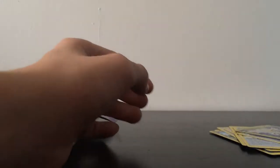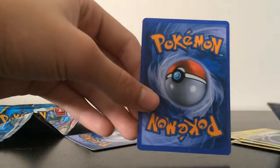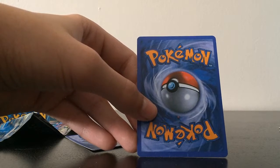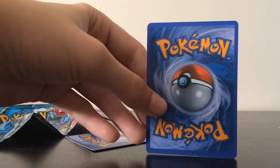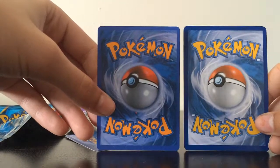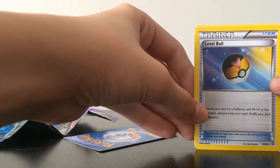Now let's examine the back of these cards. As you can see — hold up, is this real? No, it's not real. Most fake Pokémon cards will be orange-ish, like this. Let me get a regular one to show you what I mean. You can see they're a lot lighter — this is an actual Pokémon card, this is a fake one. They might be different sizes. Yep, the fake one is smaller than the real ones.